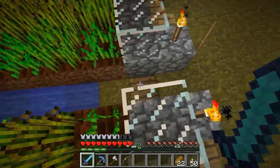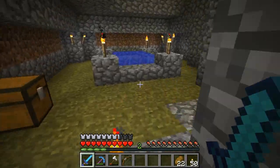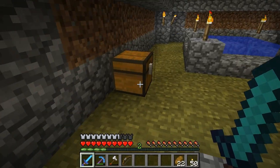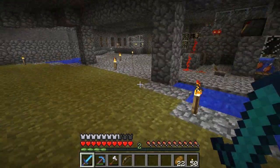You hit this little lever down here and the entire thing harvests, which I'm not going to do because it's not all grown yet. Tucked away here is a little water spring, and that's where we've got our buckets.